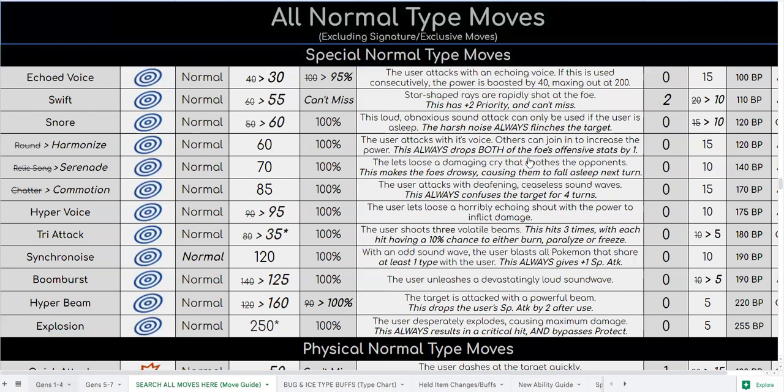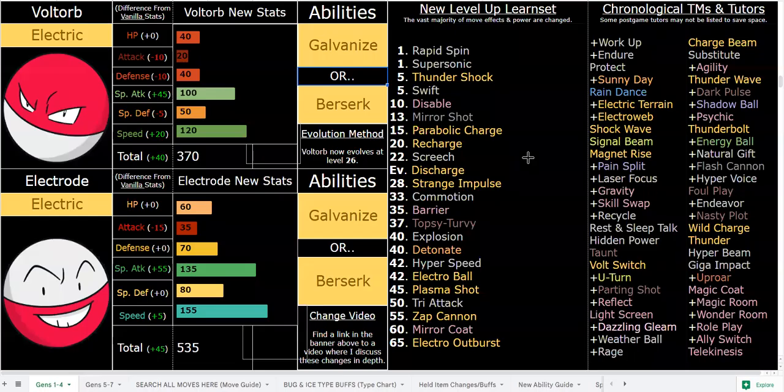Electrode has stuff like a Special Explosion, which is 250 base power. Obviously in a hardcore Nuzlocke — which is what this hack is balanced for — this is useless because you're killing yourself, so I wouldn't run that, but it's still pretty funny. The AI can totally use it though. Hyper Beam is a 160 base power move that drops your special attack by two stages, like Draco Meteor does normally.